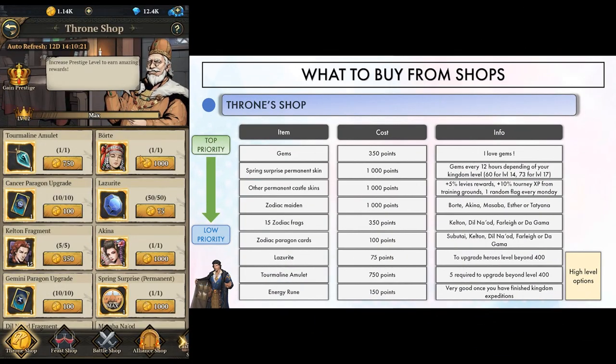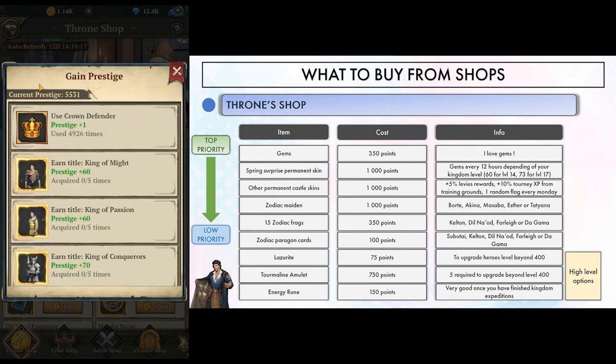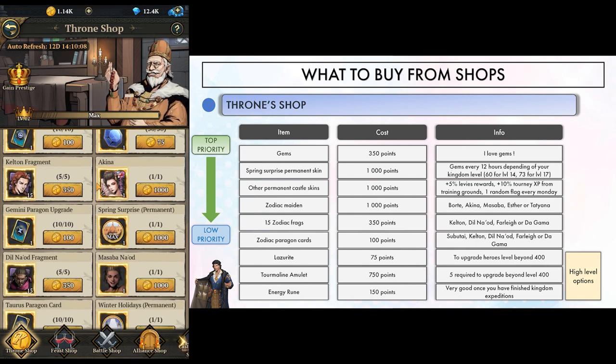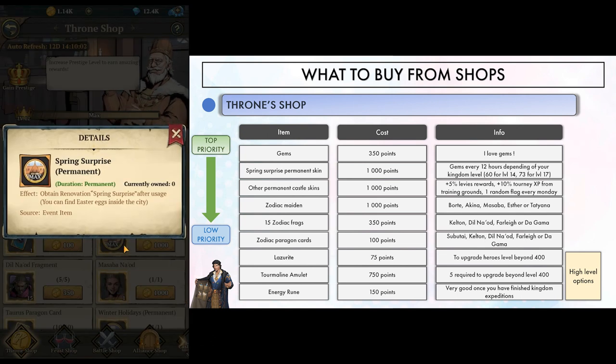Let's take them in order and start with the throne shop. You get points and level as you rank well on challenges, and the higher your rank is, the more things you can buy. As you can see I'm level 12 right now, but the very best thing from this shop comes way earlier — level three or four.